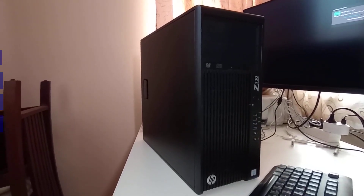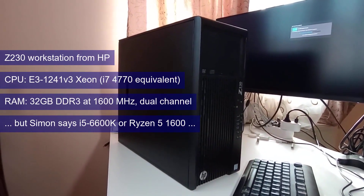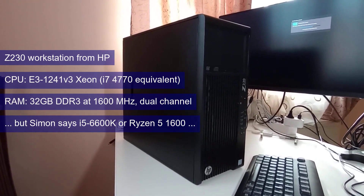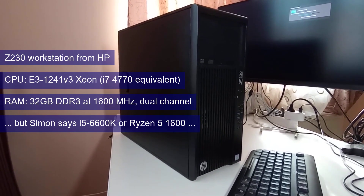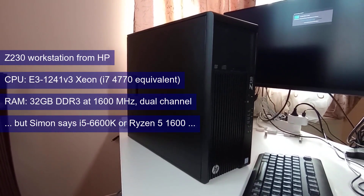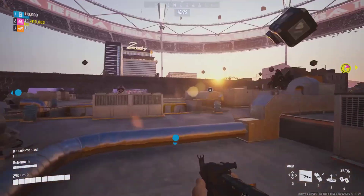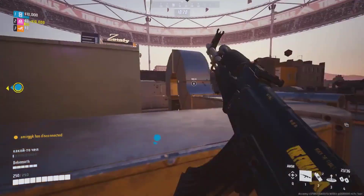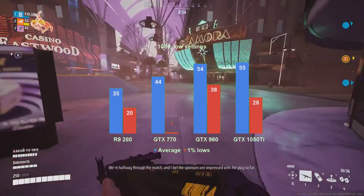Somewhat unintentionally, we ended up testing the CPU requirements as well. The game requires either an i5-6600K or a Ryzen R5-1600. Our Z230 workstation, however, uses the i7-4770 equivalent Xeon — same core count, twice the number of threads, but lower clocks. As for RAM, 32GB of DDR3 at 1600MHz in dual-channel. Before we go into the performance results, keep in mind that the game was tested at the lowest settings possible but without any upscalers. We tested at three resolutions, and the first one is 1080p or Full HD.